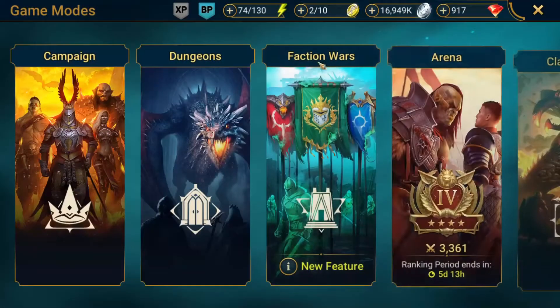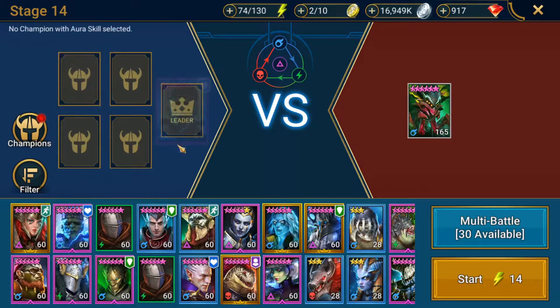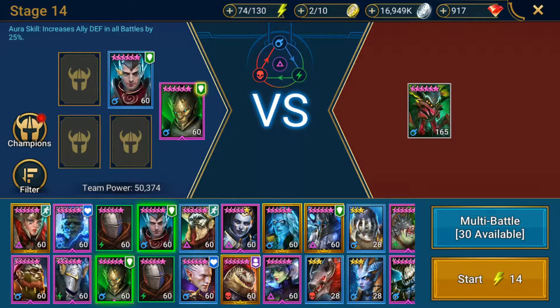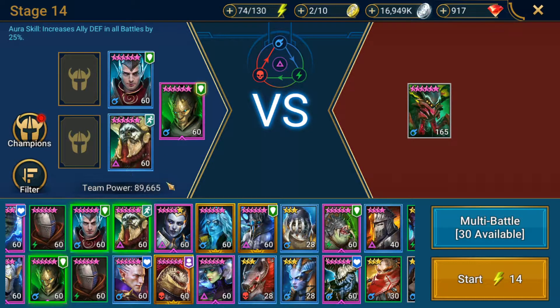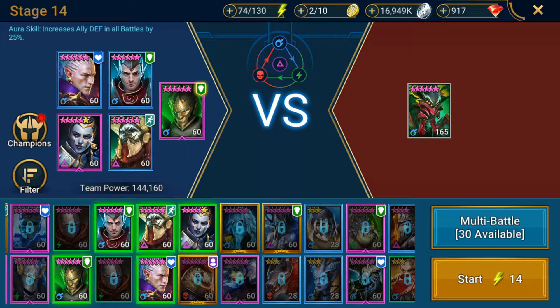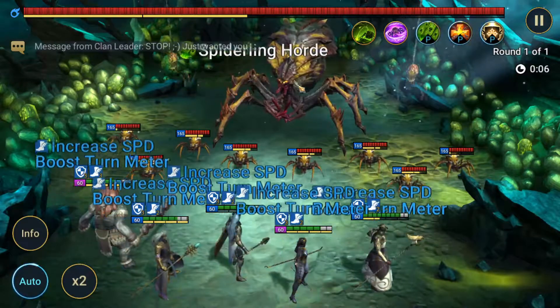Let's jump into Spider 14. I'm going to be running Tyrell as my leader, Apothecary for speed, Bellower for AoE attacks, Kale, and finally Lua. These guys are going to be bursting down the spiderlings. Lua and Tyrell will be dealing with turn meter. Tyrell is going to bring a decrease defense — he could be replaced by someone like War Maiden or Stagnite, though Stagnite wouldn't be the best on this affinity. Any AoE or even single target decrease defense would be fine, but AoE would be preferable. This won't be the quickest fight because we're not going to be stopping Scavog from healing, but you'll see how effective it is.